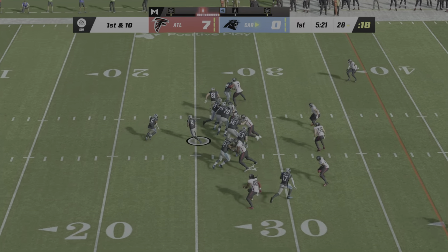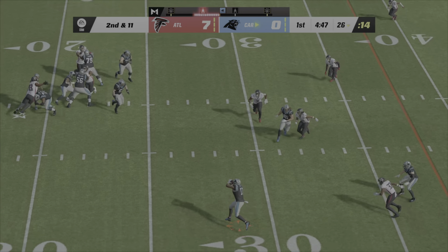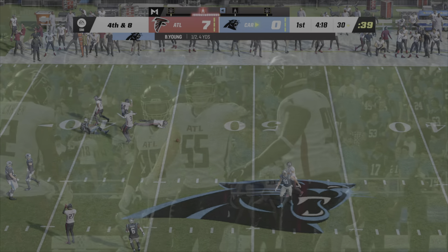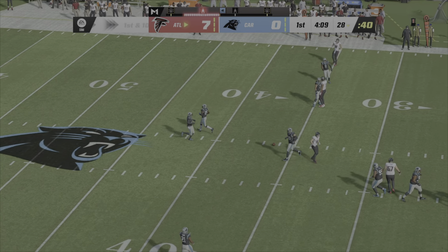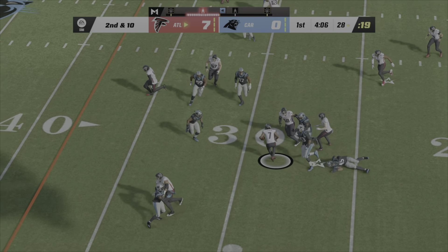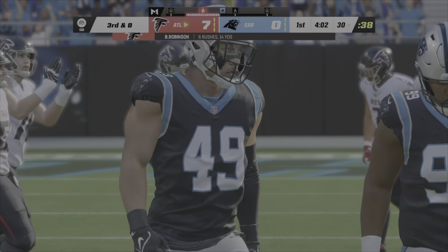They start on the ground here with Sanders. From the shotgun, it's Young. Open man right side is Chark — get us ahead and try and keep us ahead. This is their chance to respond to that first touchdown given up. That throw by Young is incomplete. They'll come out throwing here to start the drive, and that's nearly a turnover. Robinson toss play left side and only able to get two here, stopped at the 30.